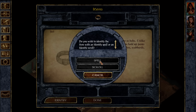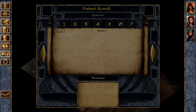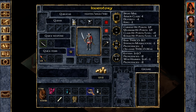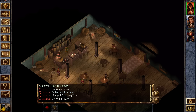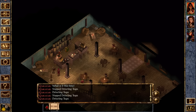I'm going to go ahead and identify one of these things. I have an identify spell. How come I can't cast it? I have it — it's ready to go.